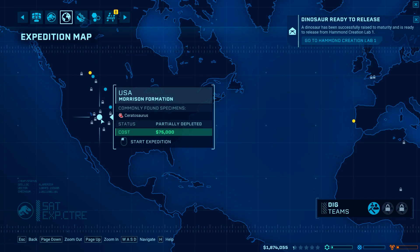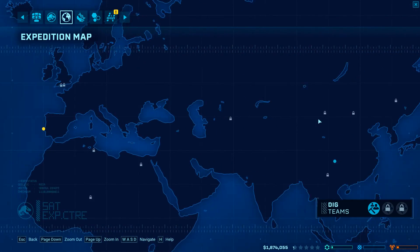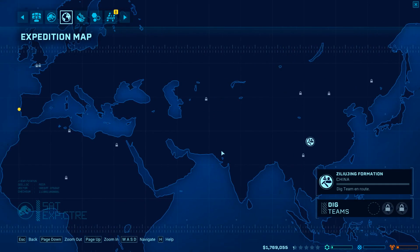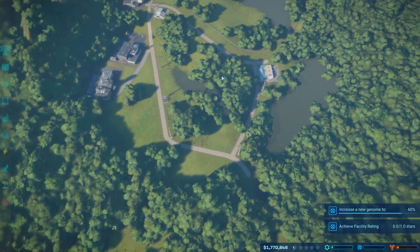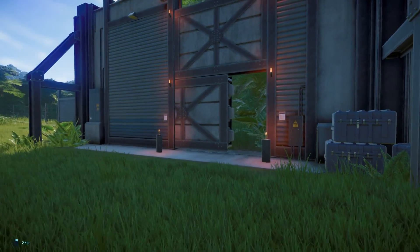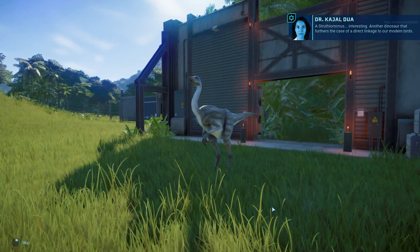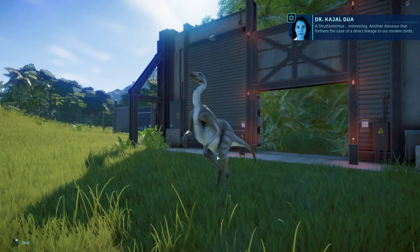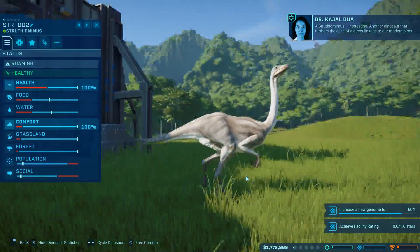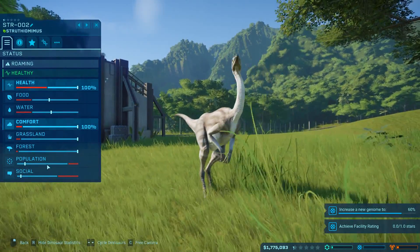Some areas are partially depleted, and some require more expedition centers to unlock new areas. We're going to start an expedition over here and look into more expedition centers soon. We have a newbie to release - there goes our helicopter for the expeditions. A good one - link to modern birds. Off you go, little one. Go and play. Hopefully that'll help our rating somehow. Look at that population going up.